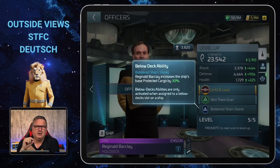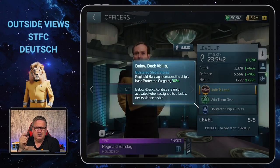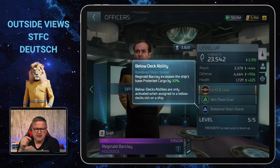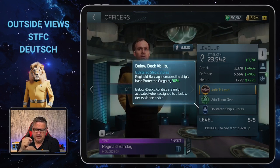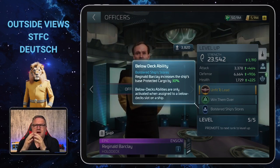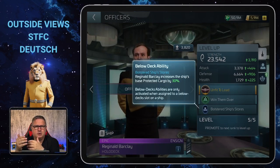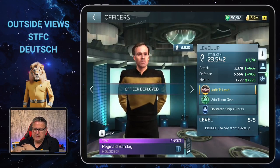One thing to note is that these boosts are always applied to the base stat. Whenever you see damage, shield health, or protected cargo bonuses, it's always the base — without your research and artifacts. So it's just 30 percent more of the base protected cargo of the ship.